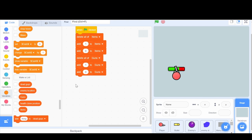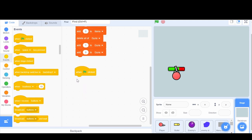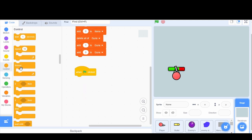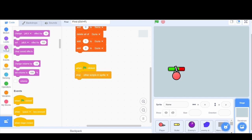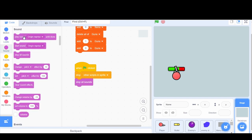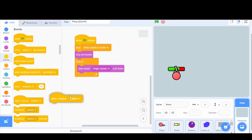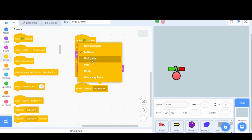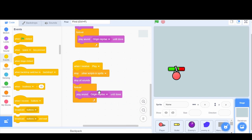We can delete these. What this music is going to do is: when flag clicked, we're going to stop all the other scripts in the sprite, stop all the sounds, and then play Oregon Reprise until done, forever. We're also going to do this if we receive 'end game.' But if we're actually playing the game, I want it to do something different - if we receive 'play,' then it should play Nemesis instead.